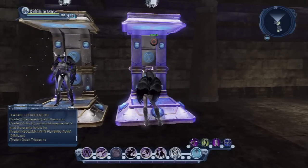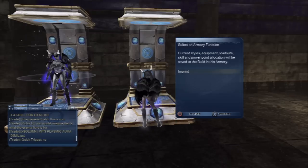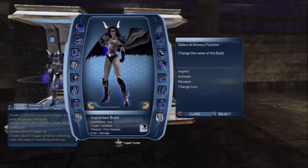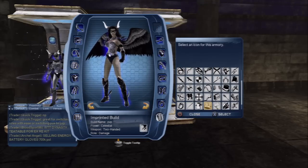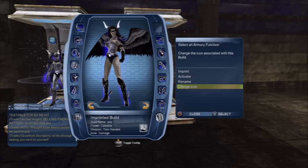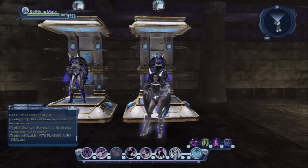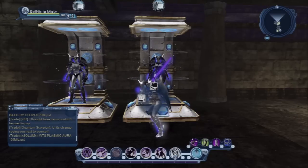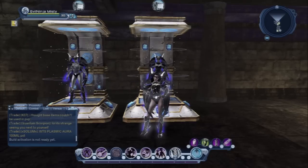I'm going to outfit my PvP Armory — imprint it, name it, and I'll put the crown icon because hey, it's PvP. Now the cool thing: if you hold down L2 and R2 on your controller, you can see that Up on the d-pad will put you in your PvE gear and Left on the d-pad will put you in your PvP gear.